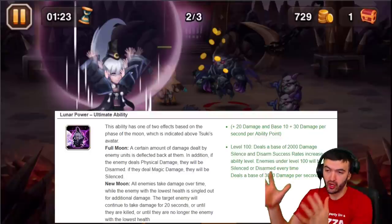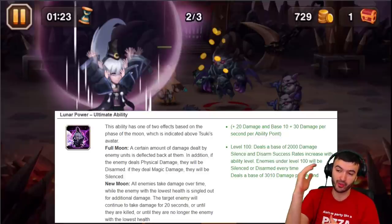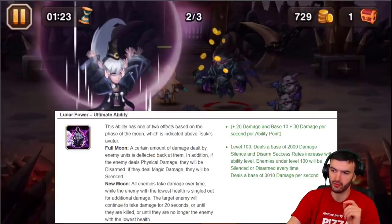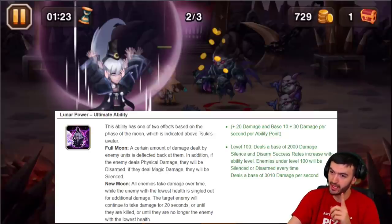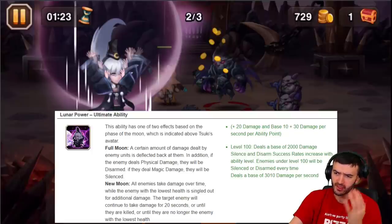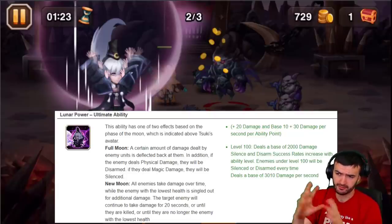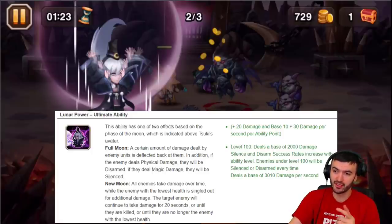So with the white full moon, it causes reflective damage - physical damage gets disarmed and reflected back, magic damage gets silenced and reflected back. If it's the new moon - the black moon - all enemies take damage over time while the enemy with the lowest health is singled out for additional damage. That target continues to take damage for 20 seconds, or until they're killed, or until they're no longer the enemy with the lowest health.